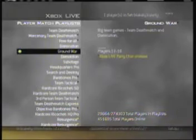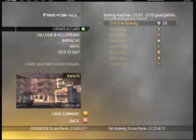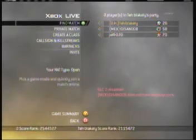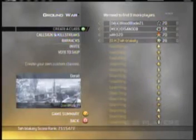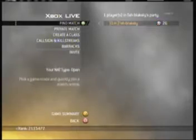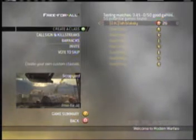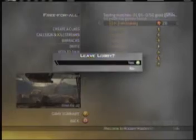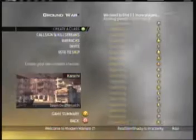This is just some more video from my first-person perspective of me hosting it, so you can see how to do it. Basically, I go to the ground war like this, back out, and then I tell them to back out now, as I'm doing right now. They don't join because they don't listen very well, but if you do it right, it'll work like I explained before.